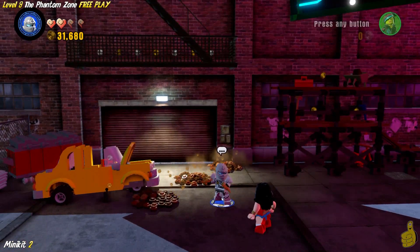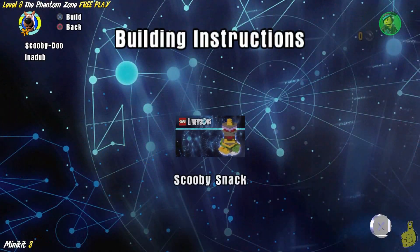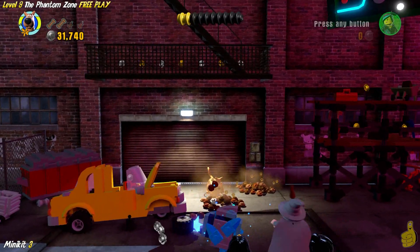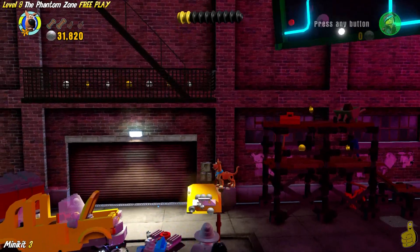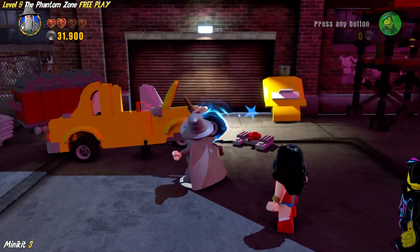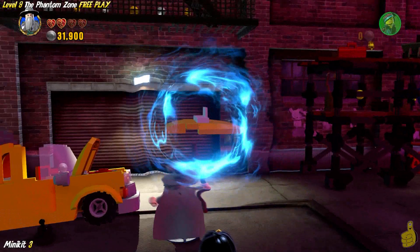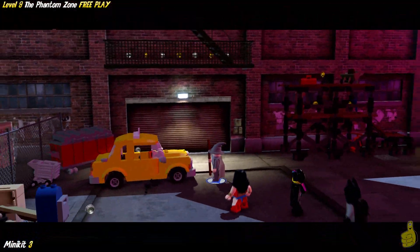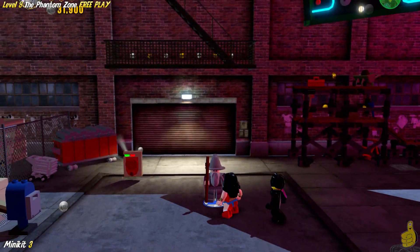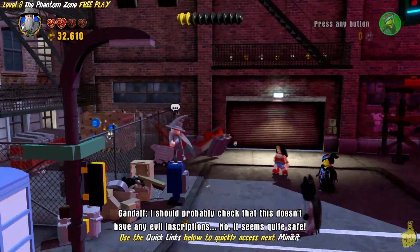Look, it's Scooby! Anybody that can dig can do this next feat — we're going to dig up these three pieces. Then we're going to switch over to somebody with magic; Gandalf will do the trick just fine. We're going to levitate these pieces — we've got a wheel, an engine, a cover, and the roof. It's going to drive away and leave behind a minikit. Three officially in the bag! There's a little bit of time before the next minikit, so go ahead and use the quick links if you're in a hurry.